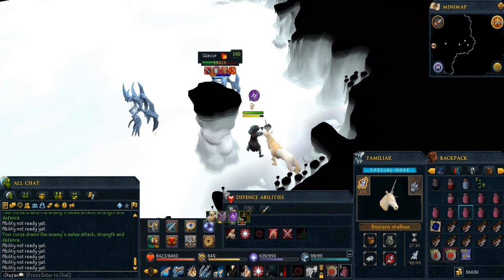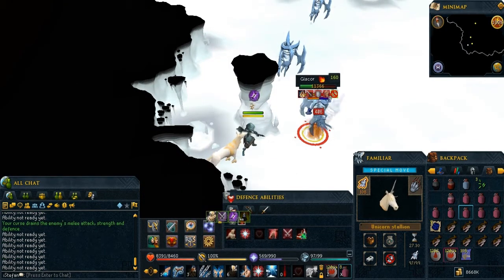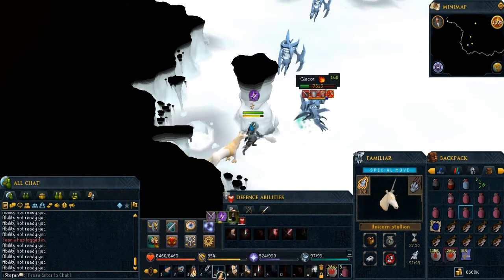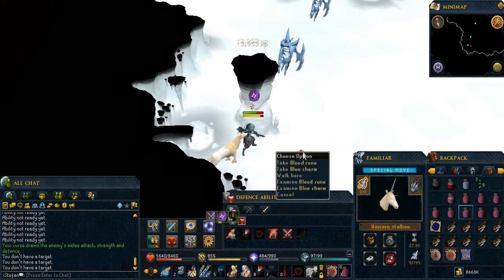Let's proceed to killing the Glacor. One thing I did wrong is that if I didn't kill the Glacor in time before the blue bar reached full, he would have hit me for half my life points. If you get hit by an explosion, he will take half your life points away, so it's really not that much you have to worry about.